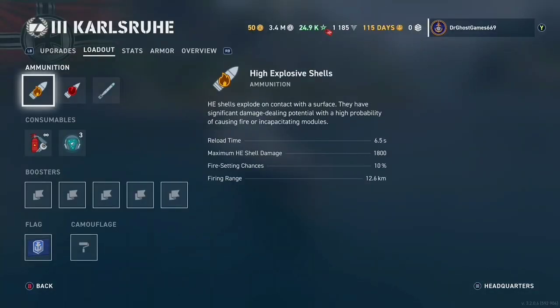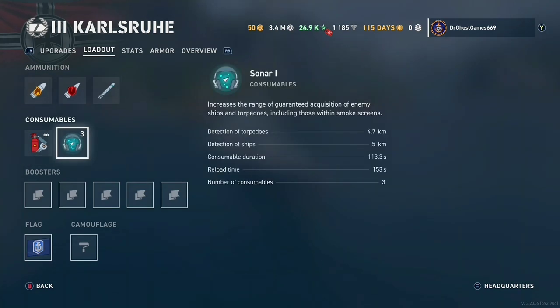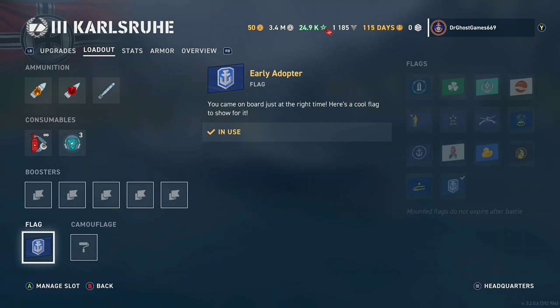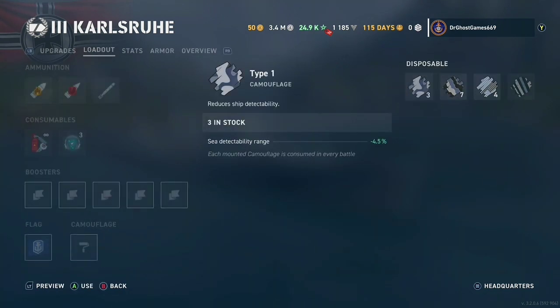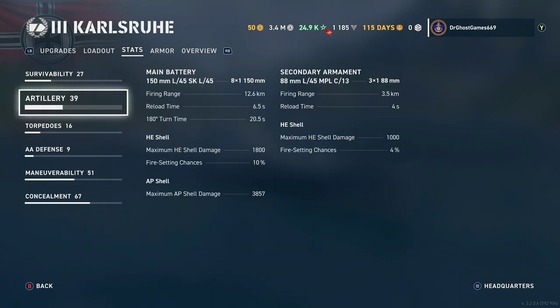Looking at the loadout: we have HE, AP, and torpedoes — four on each side. We have Damage Control, Sonar which is German so it's very good, and the Early Adopter Flag. Over on the Iwaki we also have the Yahagi Flag. We don't have a camo on the Karl Shrew yet but we'll probably put that on eventually.